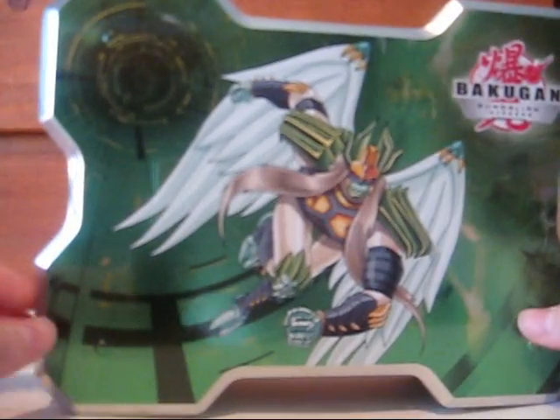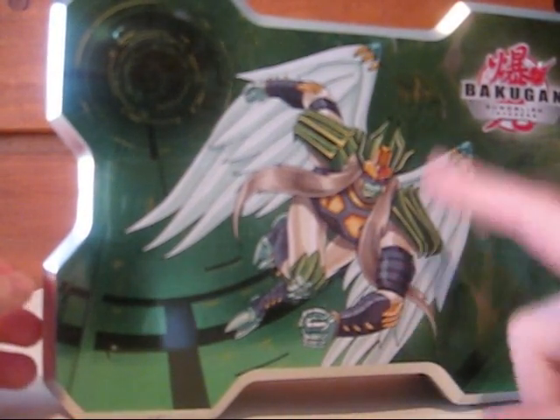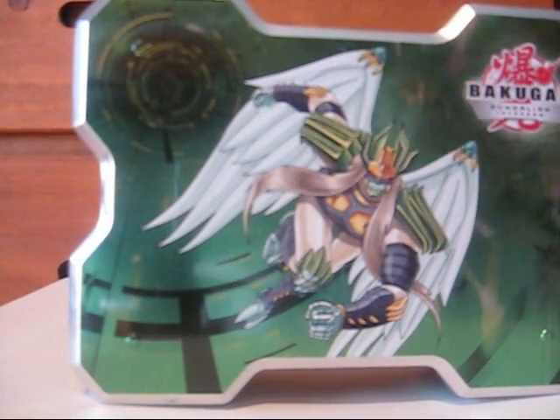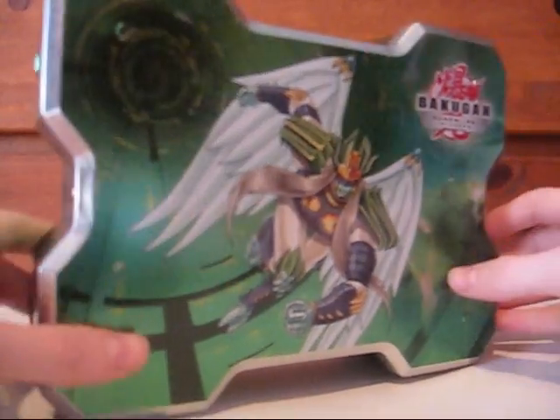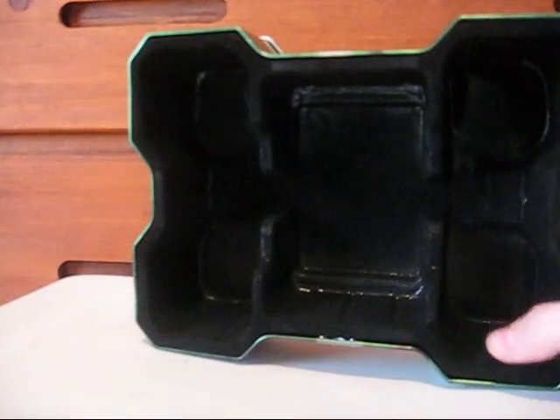There we go — looks cool. In the back there's that new guy. Wait — that's Strike Flyer, that's who it is. He has the same kind of head shape and yeah, that's Strike Flyer. This thing — the back doesn't come off. That's the Strike Flyer Bakugan.